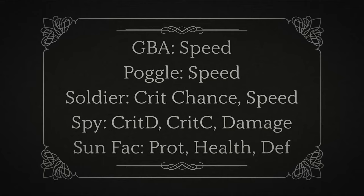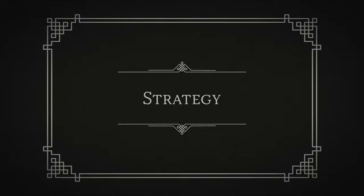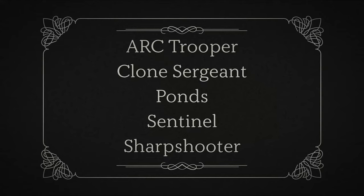For this event, the basic strategy is to spread Poggle's Ability Block around as much as possible to anyone who can really mess up your team. Priority for Ability Block is: Arctrooper, because he can do large AoE damage; then Clone Sergeant, because of his high-damage AoE with Turn Meter Removal; then Pons, who has a moderate-damage AoE that applies Speed Down and Crit Chance Down; then Jedi Sentinel with her moderate-damage AoE; and last, Clone Sharpshooter, who can apply Armor Shred and then do massive damage to a target that already has Armor Shred.